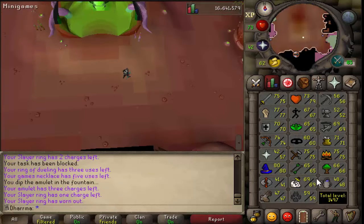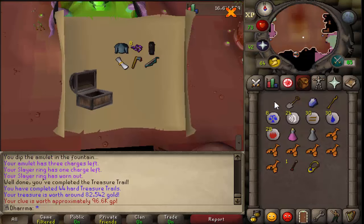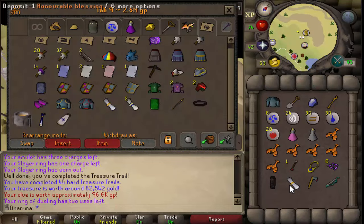Alright so I've got another clue here - I'm almost 70 slayer now. This one is from cave crawlers, and I've also got myself a black mask while killing them, so hopefully something good from this one. I think I already have that one don't I - let me check my bank. Yeah I do, I have four of these now, so there we go.